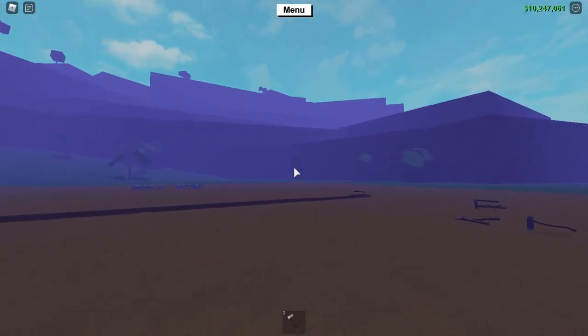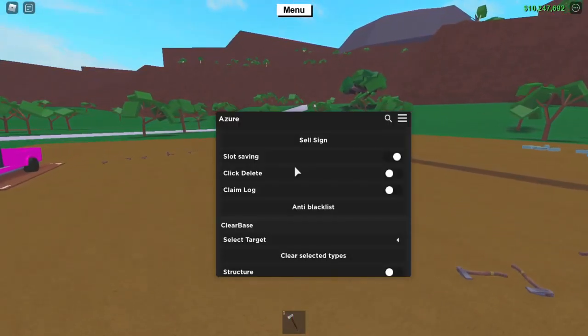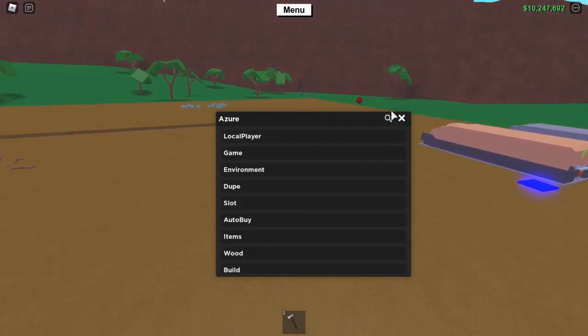Be sure to subscribe if you haven't already. All you need to do is click execute, and you should get the GUI which pops up just like this. It wasn't working for me last time so I rejoined — but now you can go to the features.